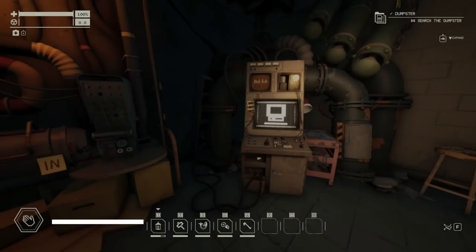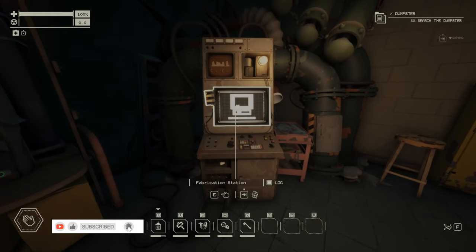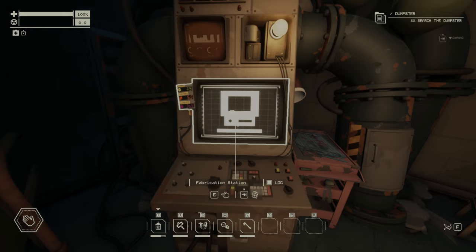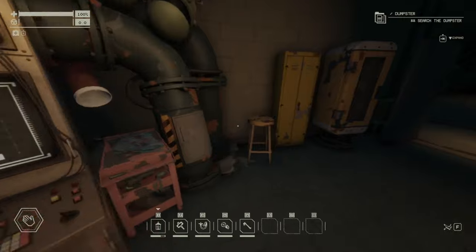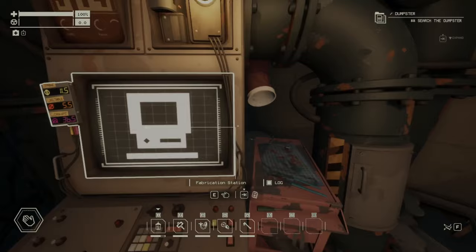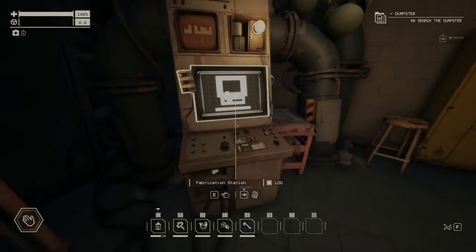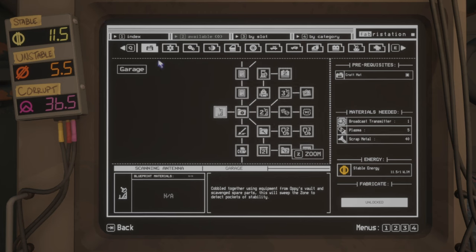Hello everyone and welcome to the Ultimate Gaming channel. In today's video we're going to talk about the fabrication station and all the upgrades you can unlock here. You can unlock all upgrades for the car and for the auto shop. Once you unlock the upgrades for the auto shop they'll be installed around the auto shop, and upgrades for the car can be crafted on the workbench.